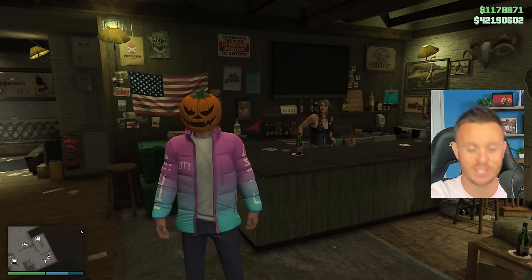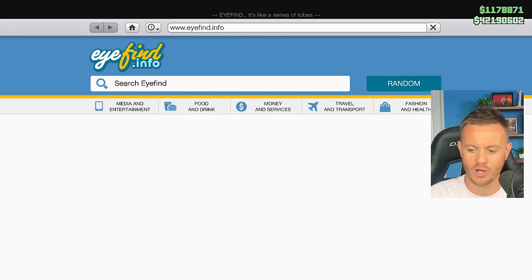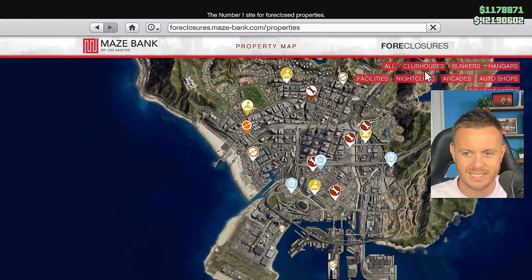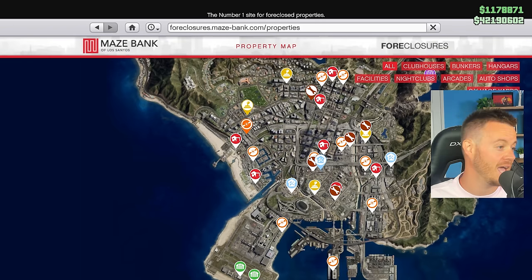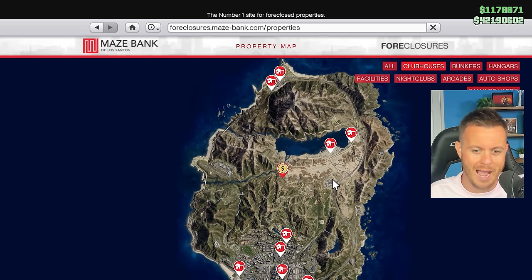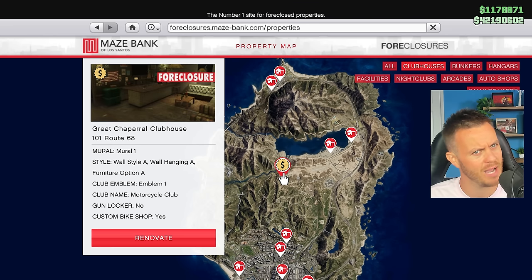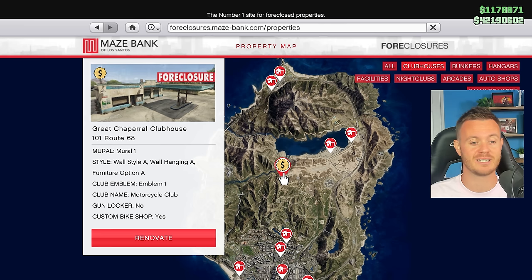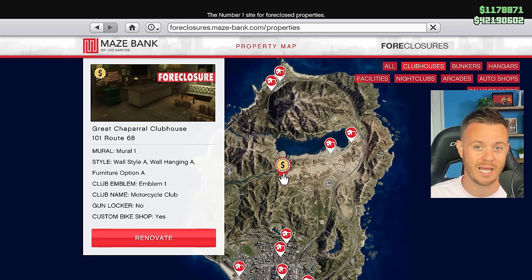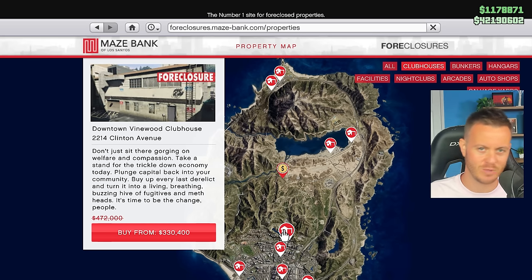Let's get into the locations. If you go into Maze Bank, you can see 'Clubhouses.' This is one of the only businesses where they're literally spread all over the map. I got mine for free from the Criminal Enterprise Starter Pack. It's right in the middle of the map — I haven't switched it. MC Business is not my favorite, so if you have the option for a free one, go ahead and get that. If not, it's personal preference. They're currently on sale this week, and not only are they on sale, the renovations are on sale as well.